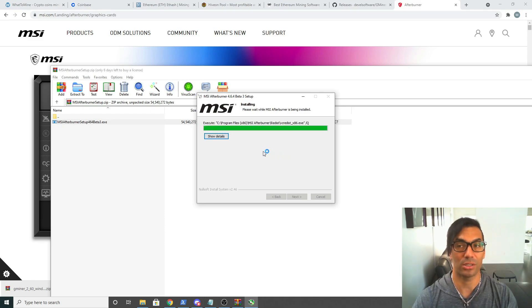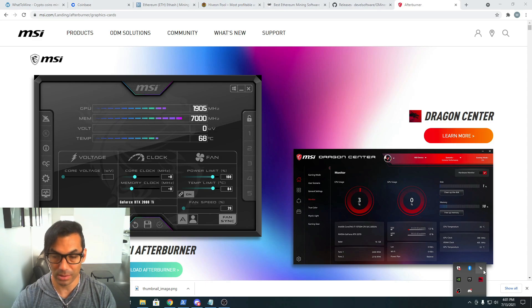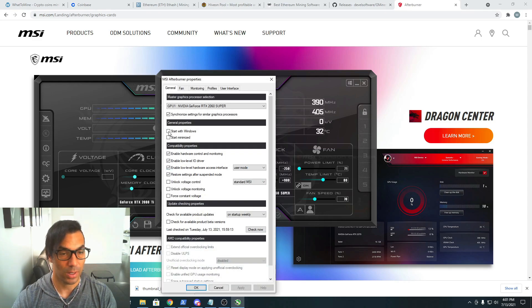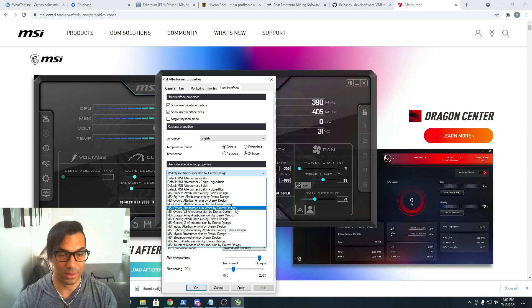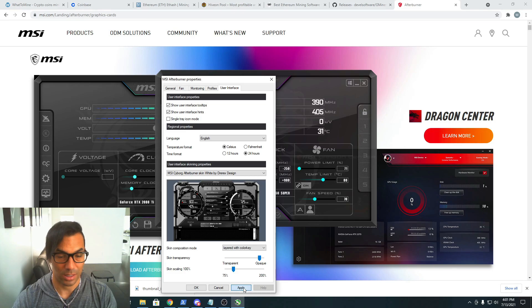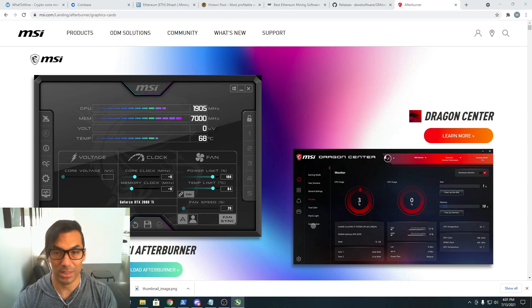Once finished, we're going to open up Afterburner and check the settings to make sure it starts up every time we boot Windows. Afterburner minimizes to the system tray — show hidden icons, click on MSI Afterburner. In the settings, enable 'Start minimized' and 'Start with Windows.' I like to change the interface to the white Vortex skin because it's a little bit cleaner — scroll to it, apply, hit OK. Here are our GPU settings — we're going to minimize this for now.